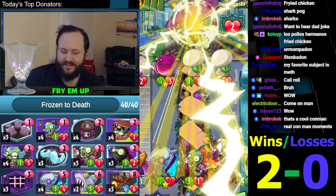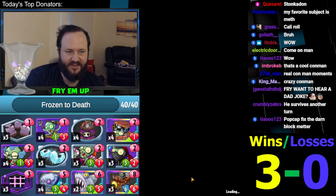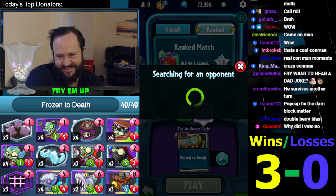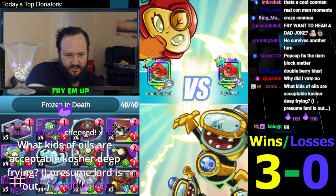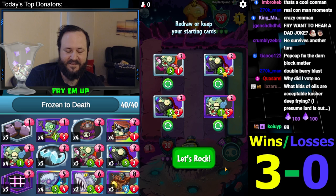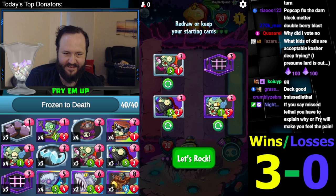Hell yeah! Bad jokes are always appreciated. This deck is getting it done. It seems like there are so many ways of controlling with this deck. I love how we beat Grass Knuckles — we played like three Triceratops too, that was really the game. Yeah, so anything that's not made from animals keeps kosher. If it's made from an animal, it has to be a kosher animal — no pigs. Even if it was made from beef fat, it would have to be a cow that was ritually slaughtered. It was a nightmare.